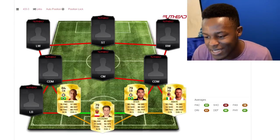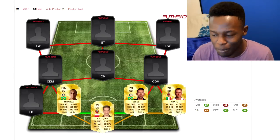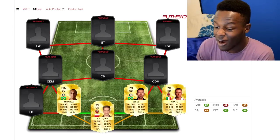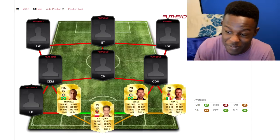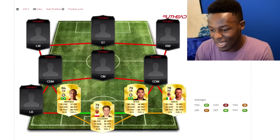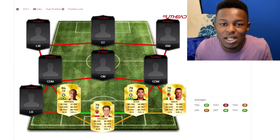In the right back position I've gone with Abate. This guy has got 92 pace and has been upgraded back to a gold card — he was a silver in FIFA 15, but his card in FIFA 14 was OP. Hopefully within FIFA 16 he'll be a beast once again. He's got 92 pace and 80 physical — he just looks like a great player to use.